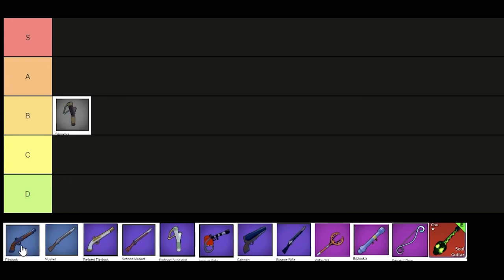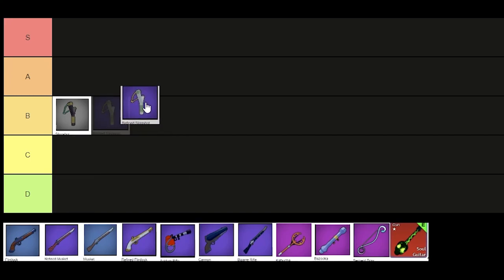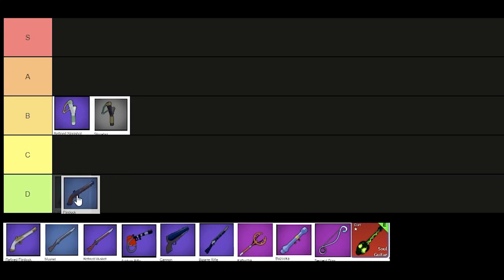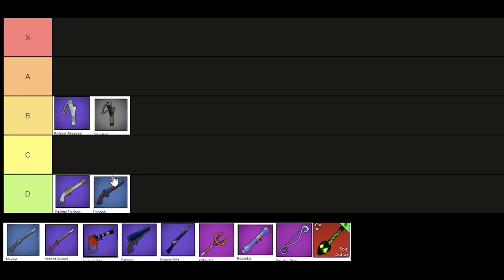Flintlock and refined flintlock, I'll be doing them at the same time. And while we're at it, also put refined slingshot above the regular slingshot because it's the same but just more damage. So the flintlock is pretty bad — it's just got really bad moves and it's pretty slow as well. So I'm going to put them in D tier, as well as the refined flintlock.